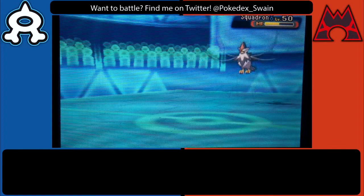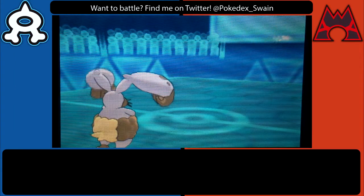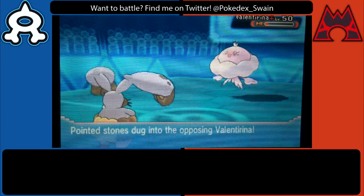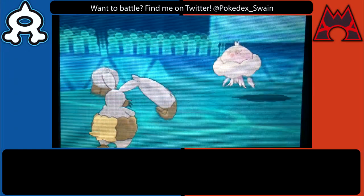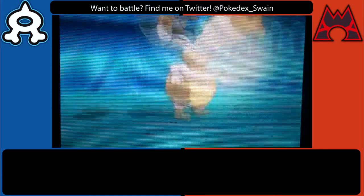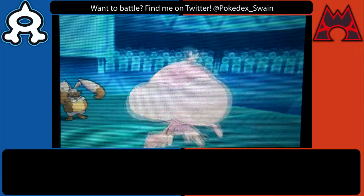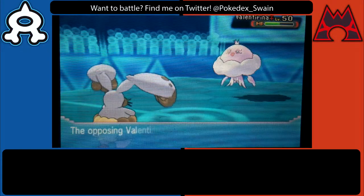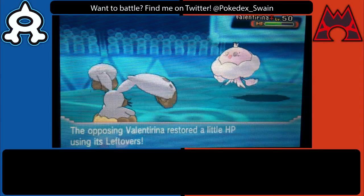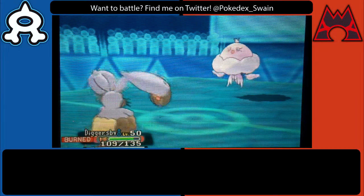I wanted to see what Staraptor locked itself into and it just goes for Double Edge. With that prior damage I figured I could KO it with Quick Attack from Diggersby, but he actually switches out. Unfortunately I brought in Zoroark and tried to Sucker Punch — I figured I'd feign the Quick Attack with Diggersby and he'd go into something else. But I can't one hit KO Jellicent from that range; my only attacking options are U-turn, Sucker Punch, Hidden Power Ice, and Flamethrower.